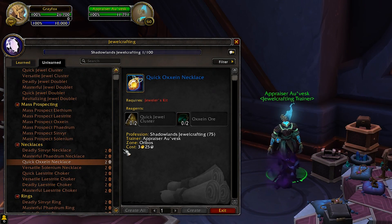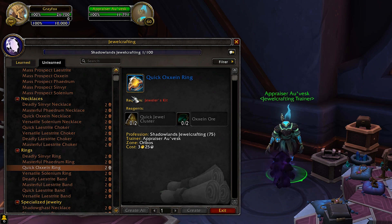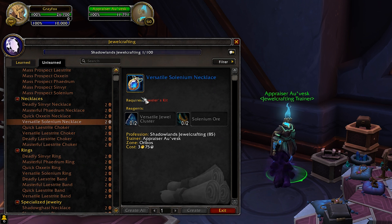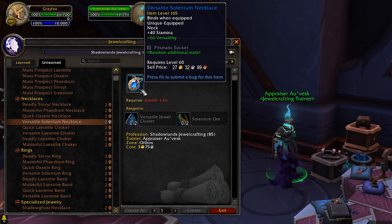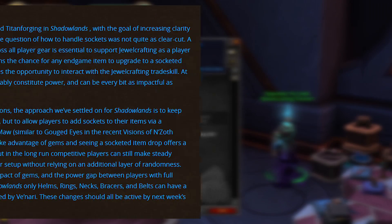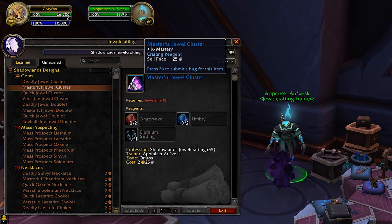Jewelcrafters are in an interesting spot too. They make items that already have sockets — like necklaces and rings with built-in sockets. They don't have Crafter's Marks currently so they cap out around item level 165. However, they can also make sockets that can be placed in pretty much every single piece of gear — which was just announced — so Jewelcrafters are going to be pretty busy come Shadowlands selling sockets.